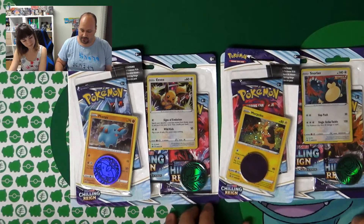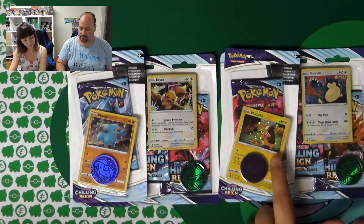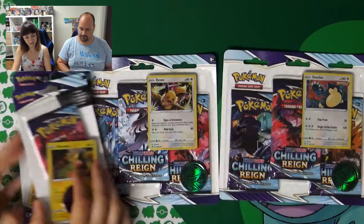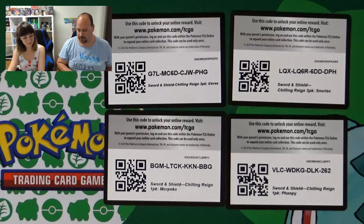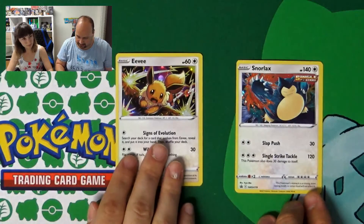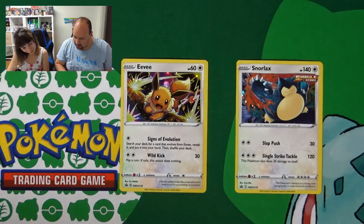So here we have our blister with the promo card — the single pack with the promo of Perrserker and Morpeko — and the coin of Genesect. And the three booster packs with the promos of Eevee and Snorlax and the coins of Rayquaza. We start by showing you the promo of Snorlax and Eevee — this beautiful Snorlax that is punching something. Single Strike style. And the Eevee that is running in a lightning rain.